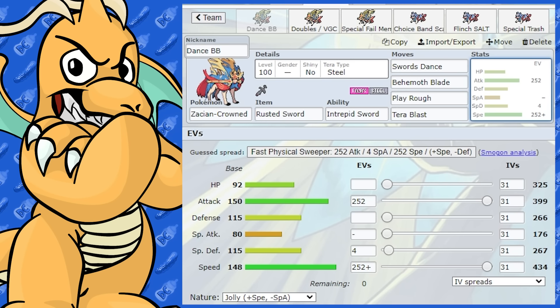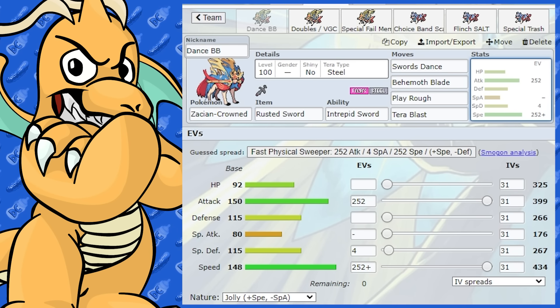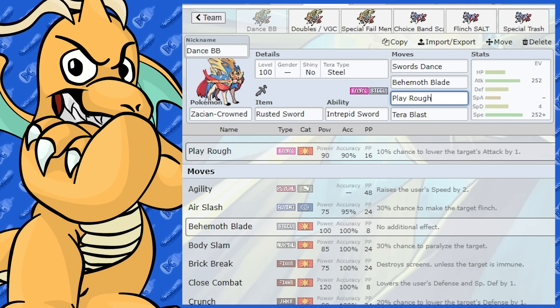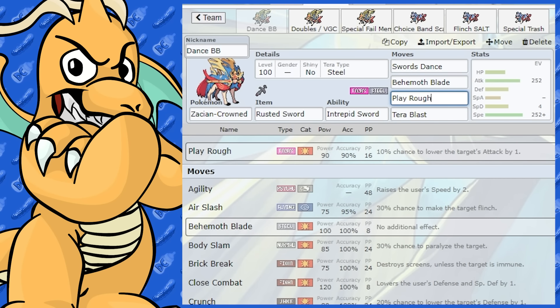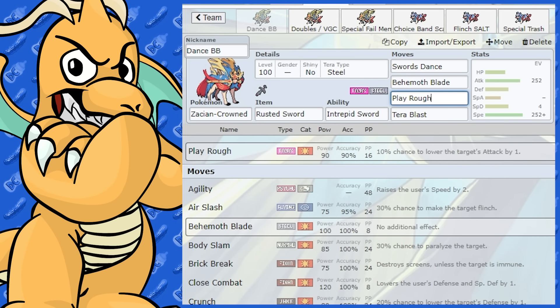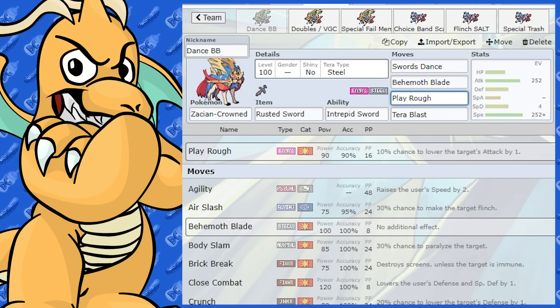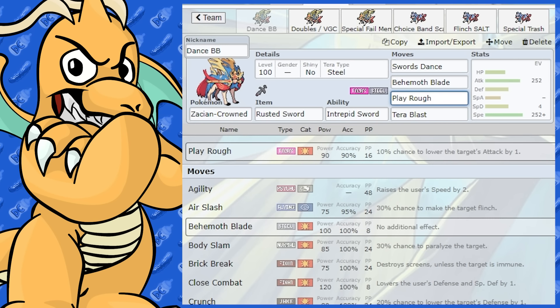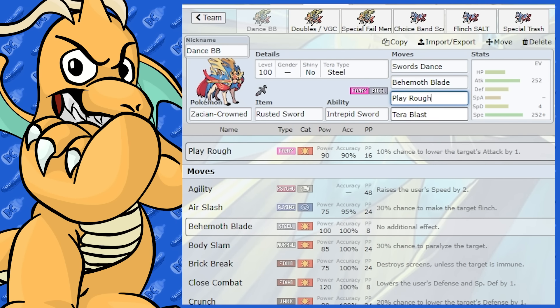You could go Tera Fairy as well, but I don't really think it's worth it. I don't really like just having Tera Fairy — why would you get rid of the Steel typing? It's quite good on it. And Play Rough itself isn't that reliable, so I probably wouldn't go with that.